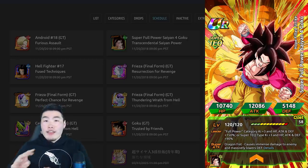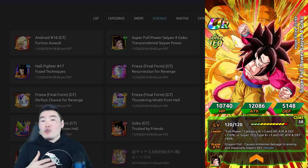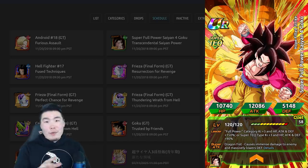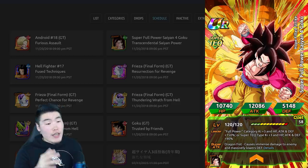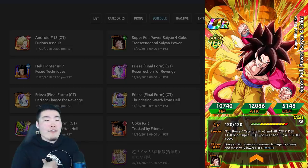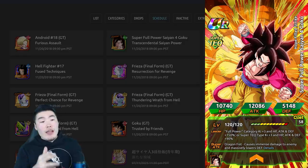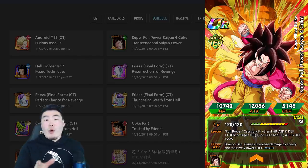So in this video, we're going to go over the unit itself to see exactly what he can do, take a quick look at the potential banner on global based on what it looked like on JP, and also do a brief overview of the brand new category that he's bringing over to global — the full power category — so that you guys can see for yourselves whether or not you have the appropriate units to run this team. By the end of this video, my hope is that you guys will have a better idea about whether or not you want to spend your hard earned stones to try and summon for this guy, or maybe save them for a future celebration or banner that you're more hyped about.